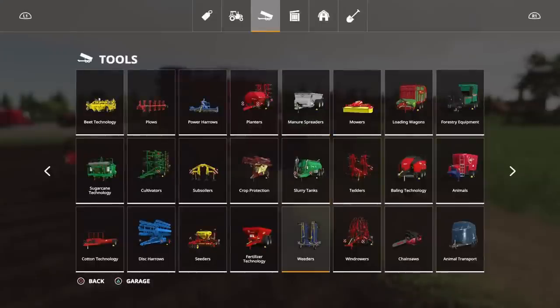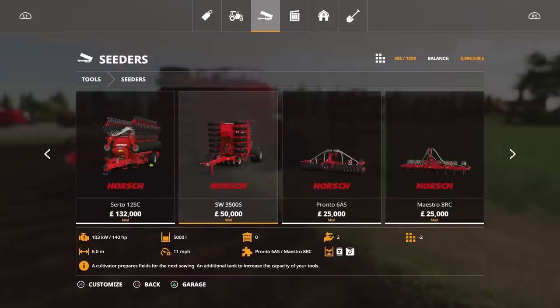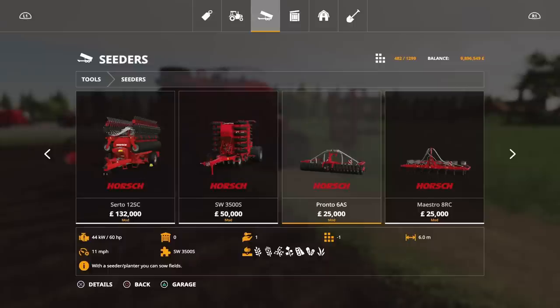You'll find this under seeders. Although there's the planter option and the seeder option, it's under seeders. The SW 3500S is 50 grand — that's 25 slots, fairly high in the slot count. Has a tank capacity of 5,000 litres which splits into fertiliser and seed, so you've got additional tank capacity on there. The Horst Pronto 6AS will do your regular cereal crops: soybean, oats, canola, wheat and barley, oilseed radish, and grass.